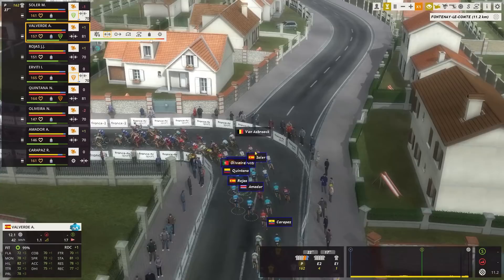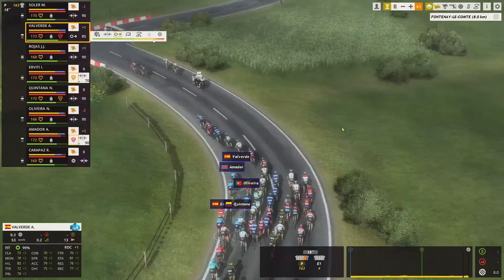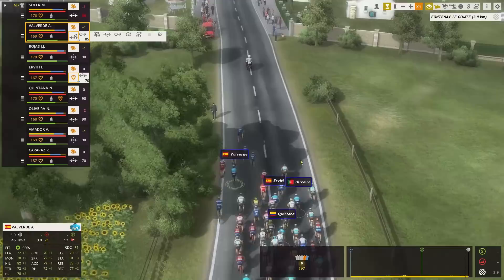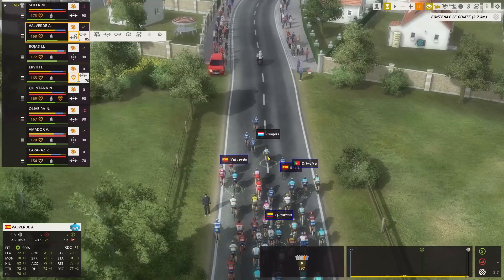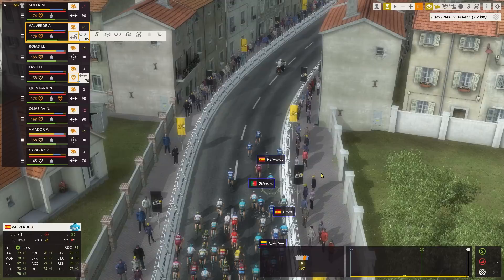Let's try to move Valverde to the front. 8.5 kilometers left to go — those are the escapees, or what's left of them. Looks like no one wants to help Valverde up front, can't even assign them as protection. Maybe that's because of the follow command. I'm trying to grab a good rear wheel here — not that of Bob Jungels though. Only 2.2 kilometers left and we are in a perfect position up front.